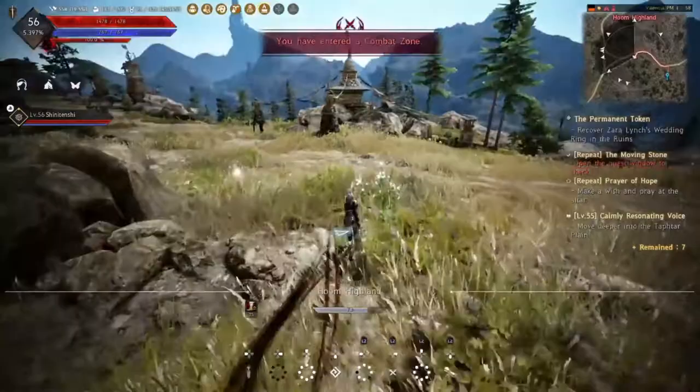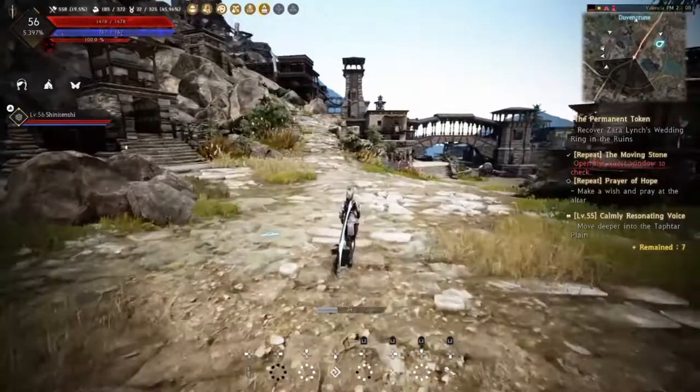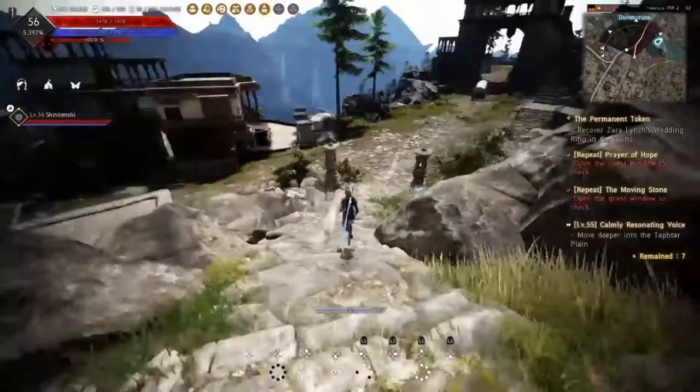Now we're running back into town to start the next quest. We're going to run up these stairs and make our way towards the altar to do some praying. Once that's done, run back down and hand those quests in. Tell the guy you've prayed at the altar - he's going to give you your first 150 contribution XP. Then tell the other guy you've killed the armadillos and he's going to give you 200 contribution XP, plus a few balls of yarn that will be helpful later on.